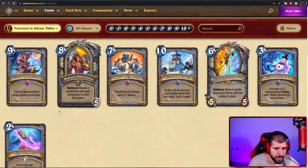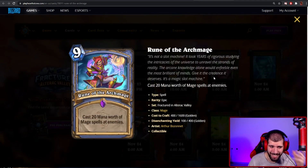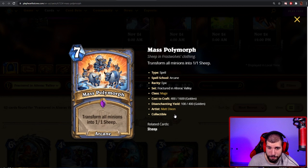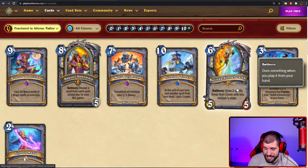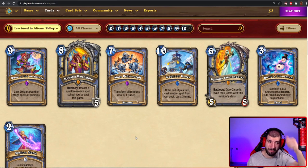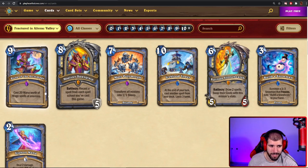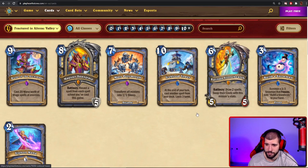Moving down to the last Mage card for today — Rune of Archmage: cast 20 mana worth of Mage spells at enemies. This is basically an improved Sorcerer's Apprentice Prime without a body. 20 mana worth of spells is a lot — imagine getting 10 Wildfires out of this. It sounds strong, and if the support for big mage works out with Belinda and such, it might make its cut. It's gonna be great to discover when the game has progressed far enough, but sitting at 9 mana I'm not sure it's amazing right now. I think it's a 3 star card, but throughout future expansions with more big spells for Mage, I think this becomes a 5 star card at some point — just probably not this expansion.